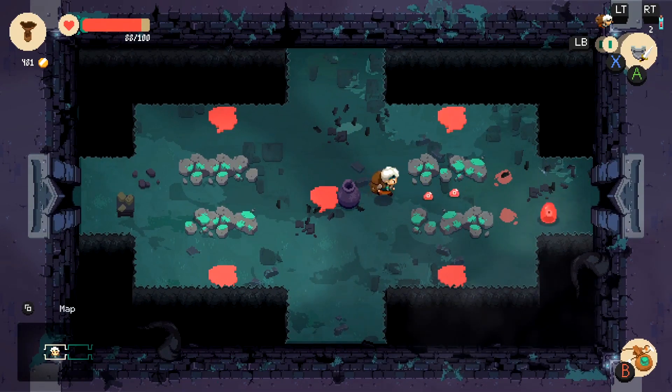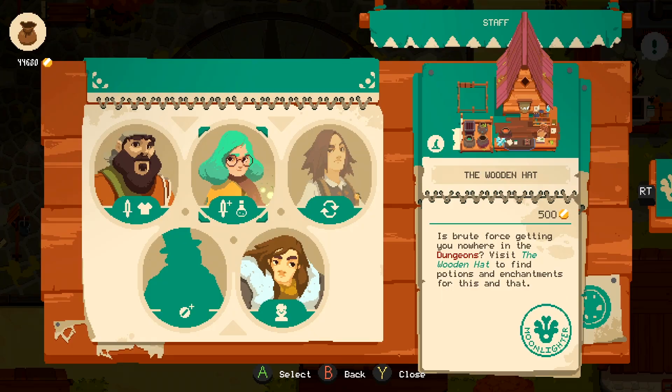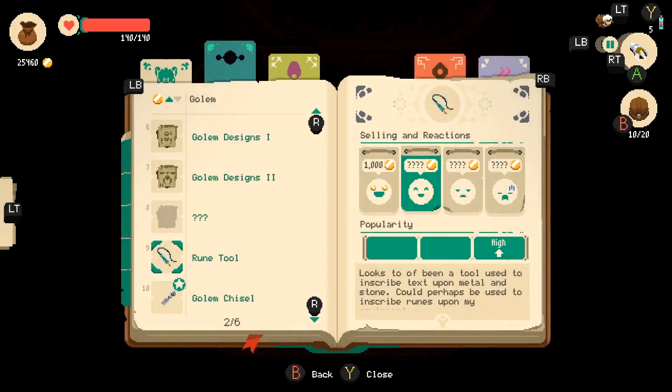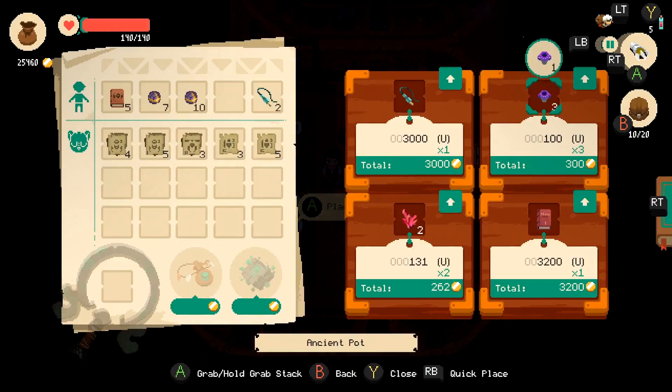Half the game has you doing the usual stuff, rolling around through various procedurally generated dungeons, much like any other dungeon crawler out there. But the other half takes place outside the dungeons, having you take ownership of an item shop, selling the bits and bobs you find on your dungeon excursions, and using those funds to expand the town, build onto your shop, and even better your equipment. It does something more with the side of roguelites that has you spending the stuff you earn — it makes a whole different game out of it, giving you more control over how much you actually earn, while also forcing you to experiment with value and strategies entirely different from the tactics you use in the dungeons.